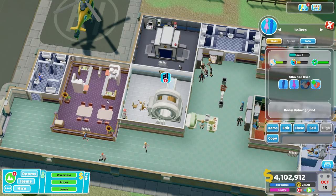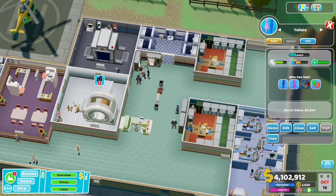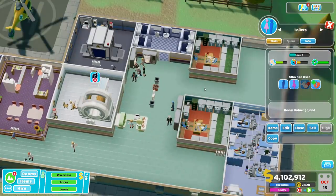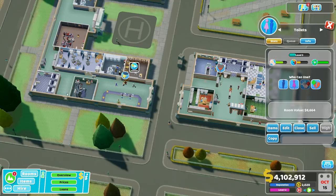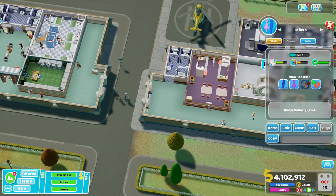But that's not always necessarily the case. The upside is that it actually frees up space in the rest of your hospital because you don't need to pepper staff rooms everywhere. I ripped the staff room out of all of my diagnostic areas, and all the toilets in the hospital have been set to patient only — except for this one staff area.